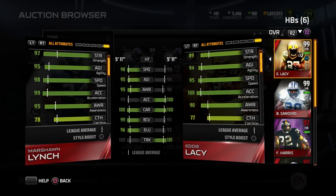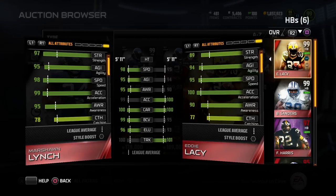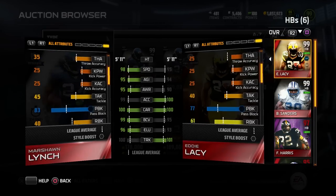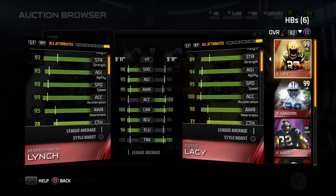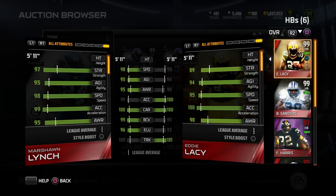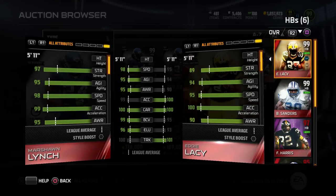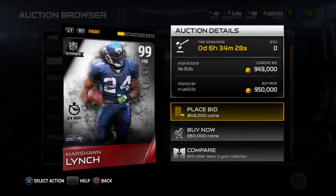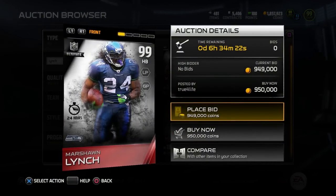He's got better agility, better speed, and the catching is also a little bit better as well. Pretty much every single attribute he's as good or better than Eddie Lacy, and Eddie Lacy is a damn good running back too — he's one of the final cards that came out in the Final Edition set. So there you have it: 24-hour Edition Marshawn Lynch, definitely deserving of being in the top five.